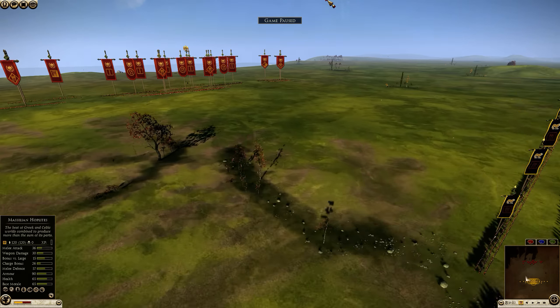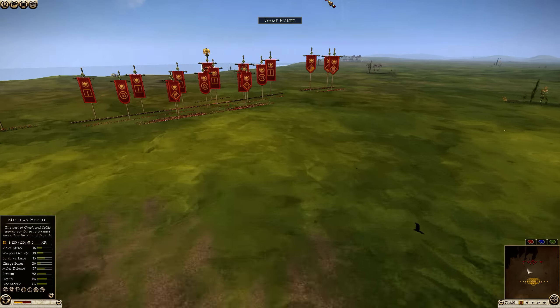Then we have four Celtic slingers, a Tarentine cavalry, two citizen cavalry, and two Tarentine in total. For Rome, we have four veteran legionaries, two legionary cohorts, two more legionary cohort vigiles up front, auxiliary Balearic slingers, two legionary cavalry vigiles, one Sociae equite, and a general's bodyguard commander.